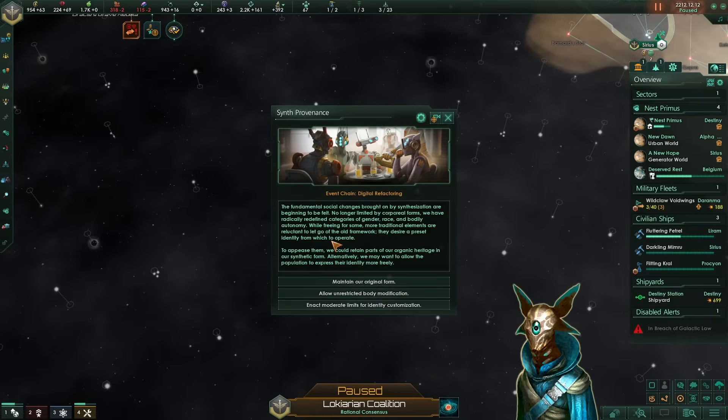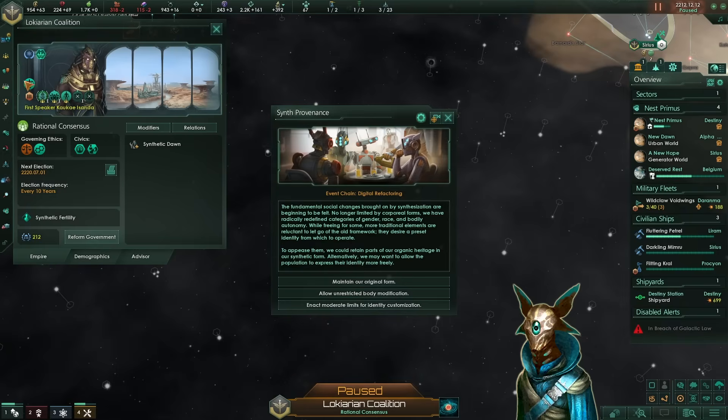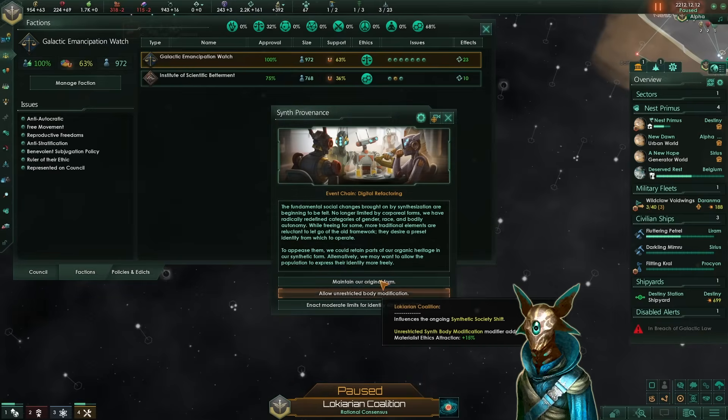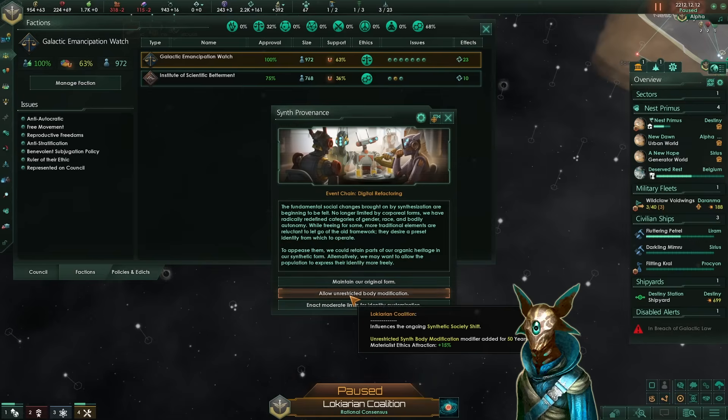In the synth provenance, we can choose 3 options. The first is the physical choice, however it will grant us spiritualist epic attraction for 50 years — and we are not spiritualist, so this will hurt our faction output. In the end, we only need to have a surplus of physical choices over virtual ones, but in the middle of the path we can choose any virtual if we want. So here I'm going to go with unrestricted body modification, because this will grant us materialist ethics attraction, which is exactly what we are. And 50 years is quite a long time in Stellaris — so we are going to go with virtual for this choice.